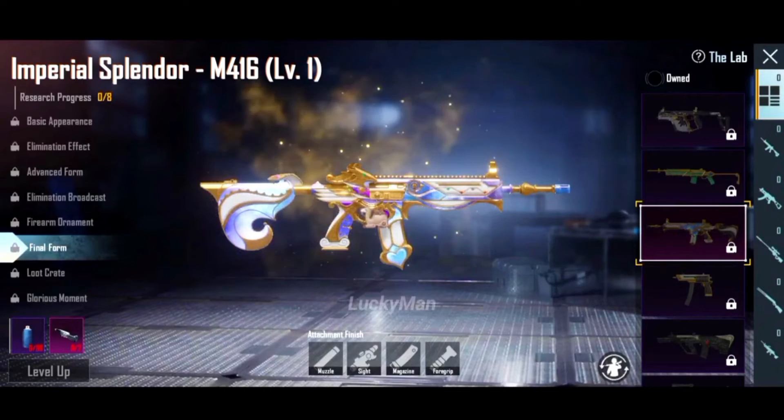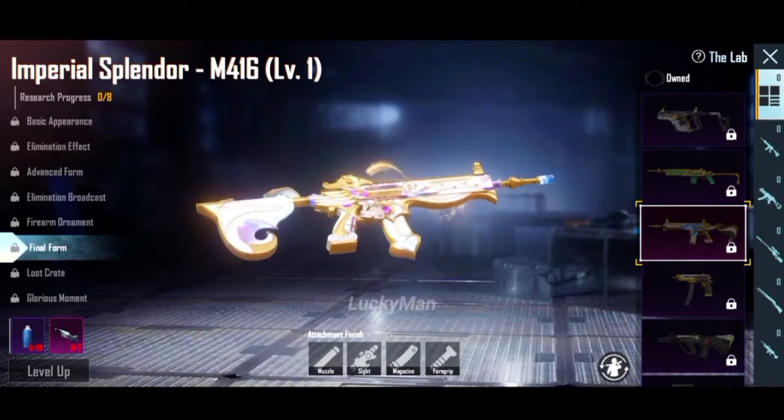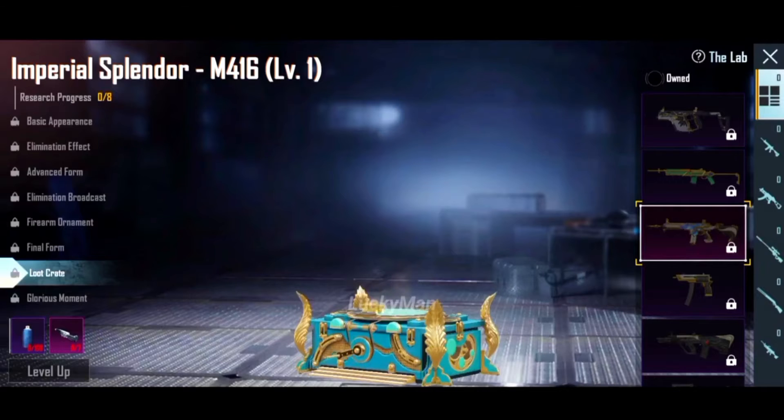At level 1 you can see the basic appearance. At level 1 you'll see the effect on it — it's 3D from level 1. The final form has an animation effect. You can see the golden and orange color effect — very sweet.